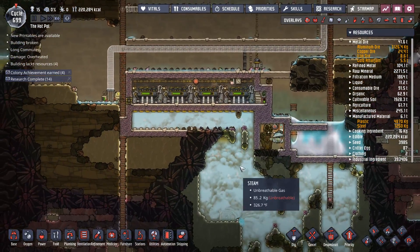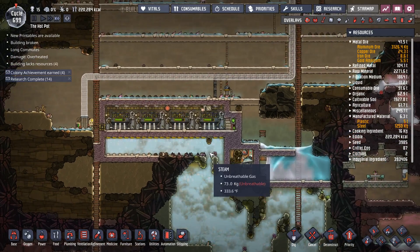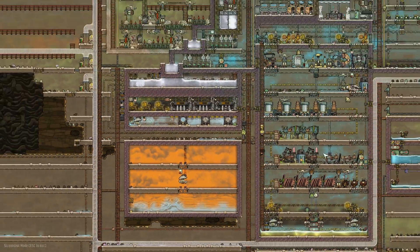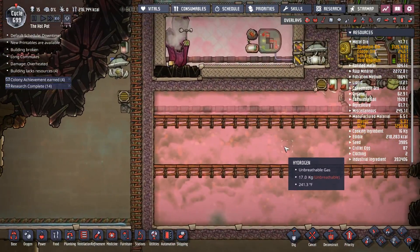This power has kicked in and helped out a little bit. My reserves of everything are definitely a little bit higher — I have a lot more natural gas and a lot more hydrogen built up right now, about 17 kilograms.